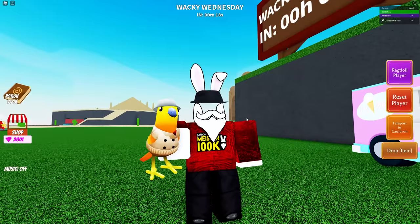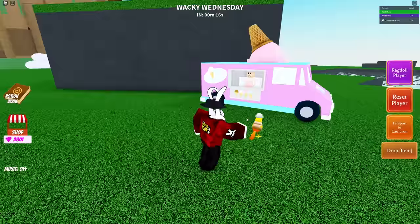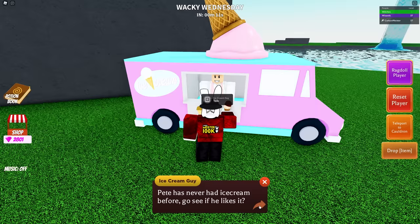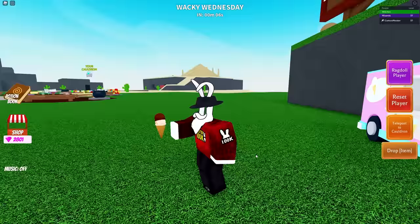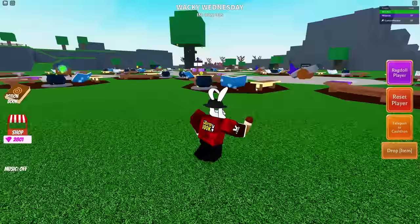He responds: 'We don't have any ice cream left, but if you bring me a bird I can make more.' So there we go — we've got ourselves the bird ingredient. Talk to him and he gives us an ice cream. He has never had ice cream before, so go see if he likes it. Unfortunately I think the servers are going to restart in about five seconds, so I'm not sure I'll have time.